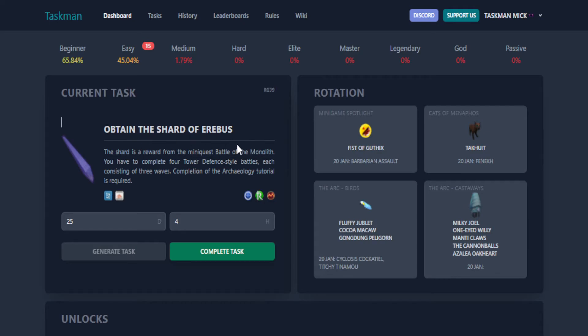And hopefully it will give us something we can actually do, which is: obtain the Shard of Erebus. The shard is a reward from the mini-quest Battle of the Monolith — you have to complete four tower-defense style battles, each consisting of three waves. Let's get that done as well.